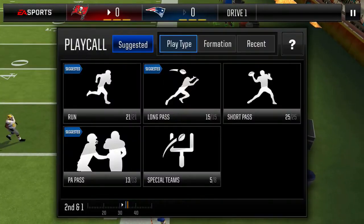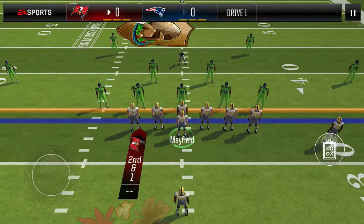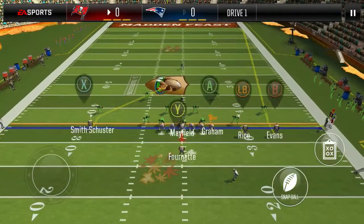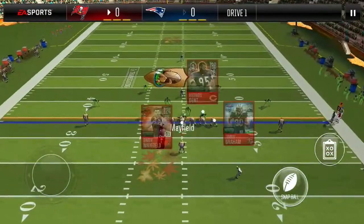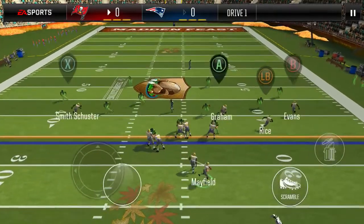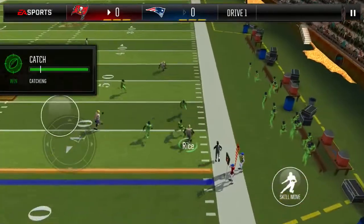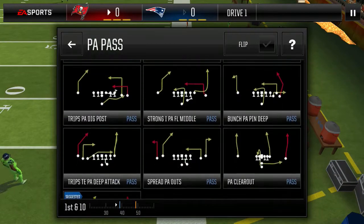That's a second and one. Here we will show off a new play — trips tight end stick. This is a very rarely countered play in LVL play; it's more countered in head-to-head. You have two reads here: the first read is your tight end on the curl route, your second read is your slot receiver on the little two-yard out. You're going to look to both and see which one gets open. Slot receiver gets open and we pick up the first down.